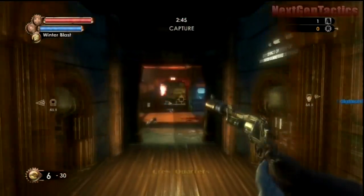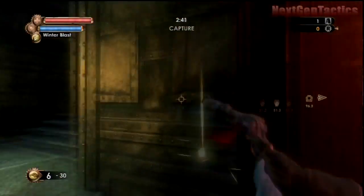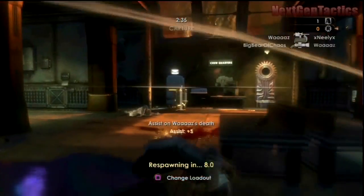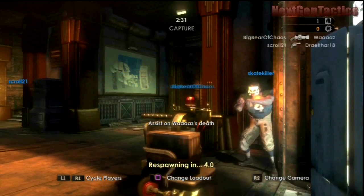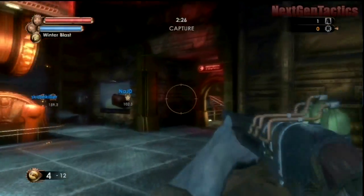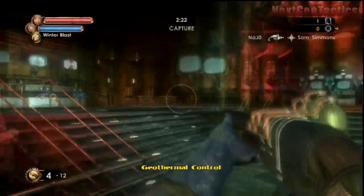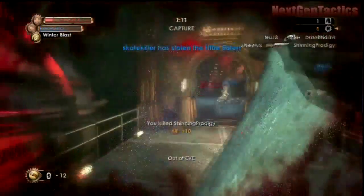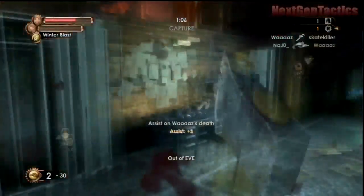I've been experimenting with a lot of things like the crossbow, the elephant gun, and every once in a while I'll go back to the machine gun, which is also a good gun. I like the Winter Blast plasmid, which you can see me use — I just froze that guy. I like to use Winter Blast because it slows down enemy movements, makes them a sitting duck, and I think it decreases their defense a little bit. It's pretty fun freezing someone and then blasting them into little shards with your shotgun or pistol.